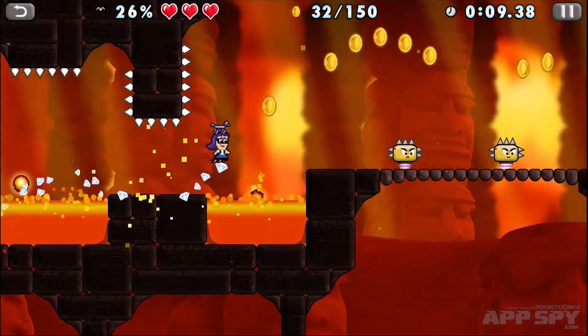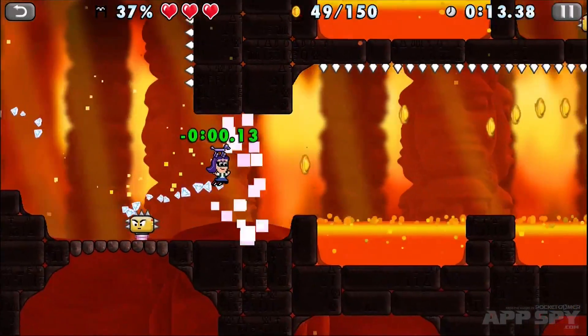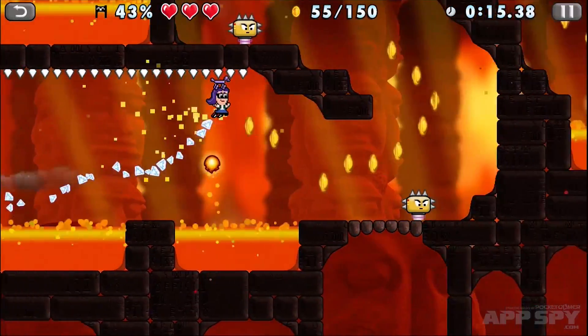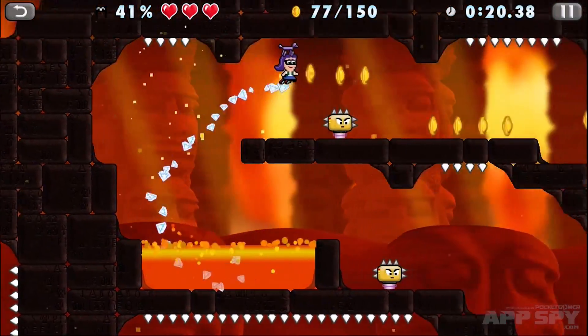On top of that, if you're chasing the best times, you'll need to avoid everything. You can take 3 hits from the spikes, enemies and fluids that litter the levels, but getting stuck on the corner of a harmless wall can be just as damaging to your time.